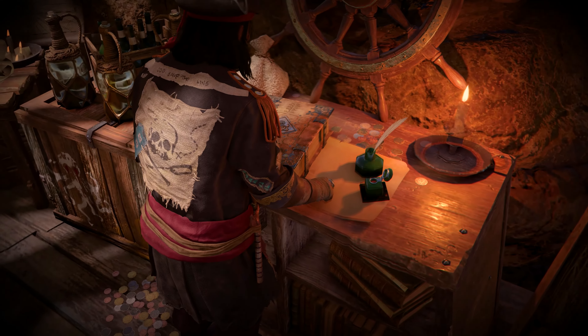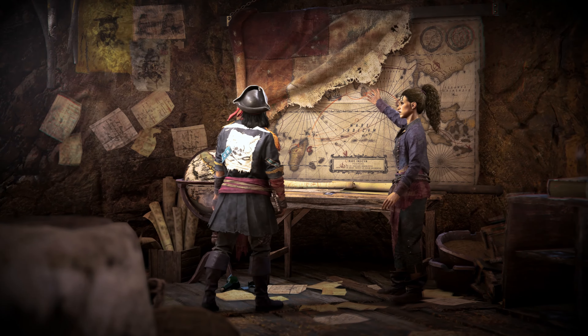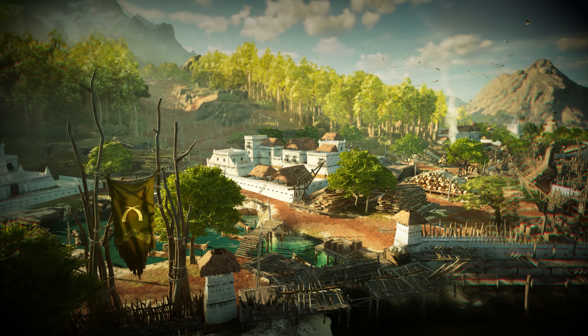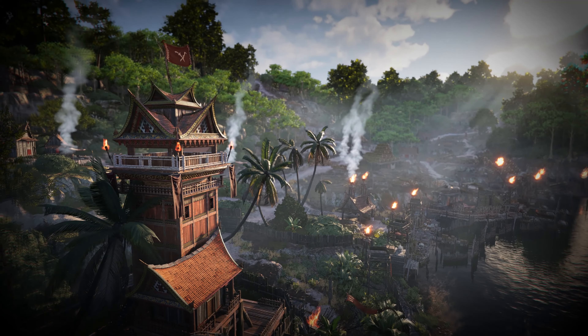Here, you'll discover that you can craft your own contraband, like rum and opium. You'll start by seizing manufactories around the den of Sainte-Anne, but more manufactories can be found across other regions of the Indian Ocean — those can be lumberyards, settlements, foundries, and others you'll discover along your journey.